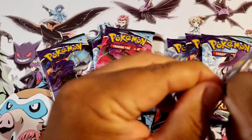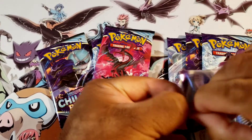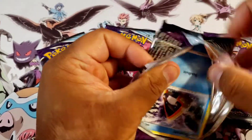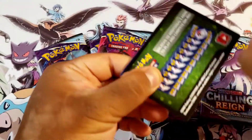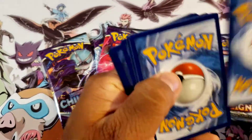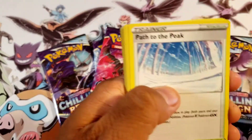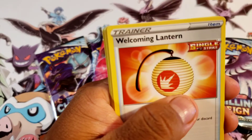Let's see — we have Moltres, Articuno, Shadow Rider, Ice Rider, Zapdos, Moltres, Articuno, and Shadow Rider packs. We're going to start off with Zapdos. Let me know down in the comments below if you guys got anything awesome in your pulls or anything like that.